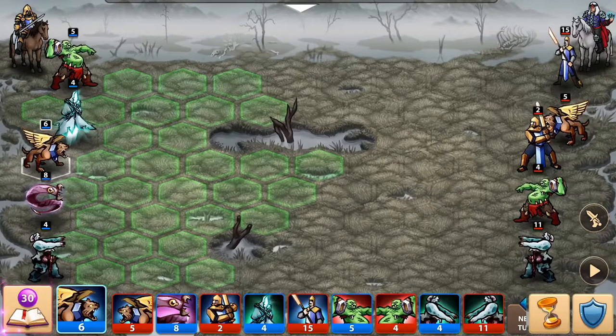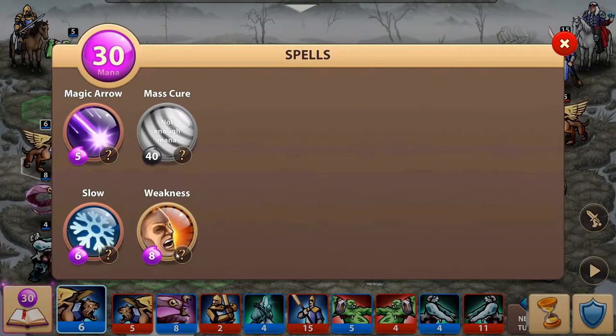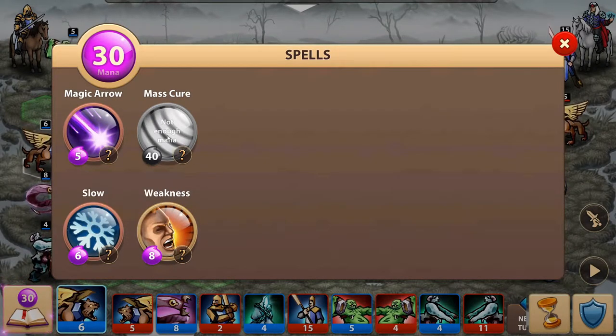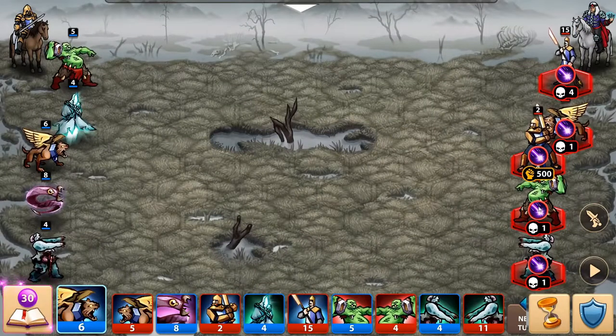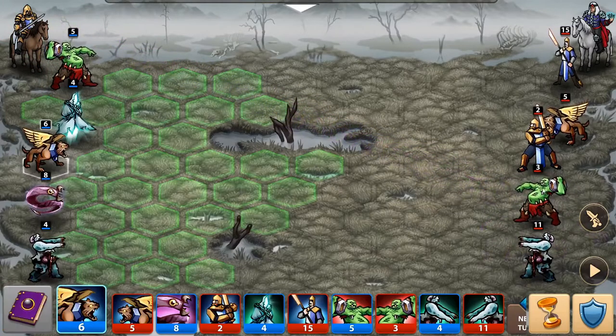It's pretty much like Heroes of Might and Magic 3, one of my all-time favorite games. Here are my skills: weakness reduces the attack of an enemy unit by 40% for two turns, slow makes them walk slower, and mass cure — I don't have enough mana for that yet.